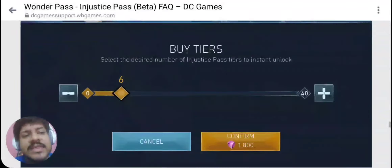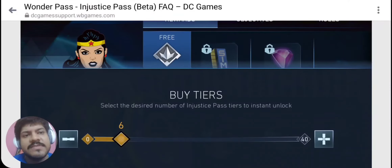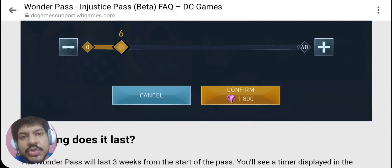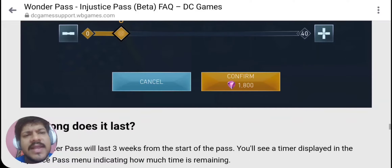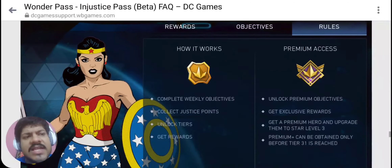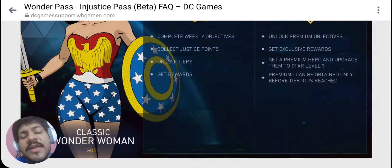Can you skip the tiers? You can with power gems, but I personally feel on the first pass that this is not a good option — you are already spending a lot of power gems, and upgrading objectives just to get power gems back is a loop that doesn't make sense. It's a good option to have if you have a lot of gems to spend, but it's not something I'm probably going to do. The pass lasts three weeks, which means new content every three weeks, similar to Call of Duty, Battlegrounds Mobile India, and PUBG Mobile.